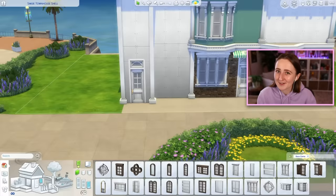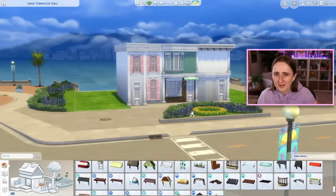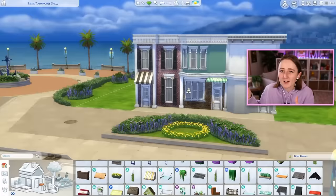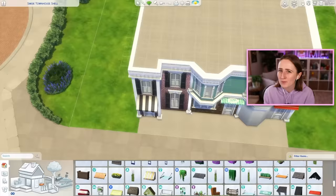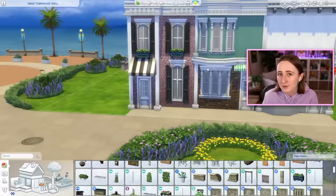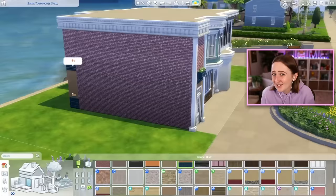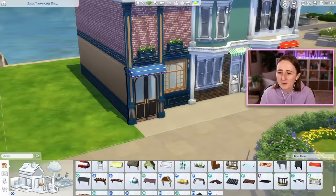So what I'm building here is this little row of townhouses, and you saw that I started out with basically a building shell. I actually built this as a shell challenge over on my Twitch streams, so my Twitch community and I all had the same shell to start with. I built a random set of three buildings and put it on the gallery. It's hashtag Simsie Townhouse Shell on the gallery, so you can start with the same boxes that I did. What I chose to do storyline-wise is to have these three units with a store downstairs and then an apartment for the store's owner up above it.